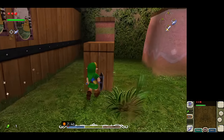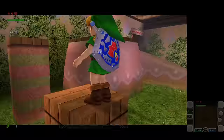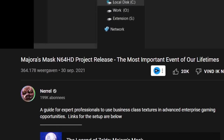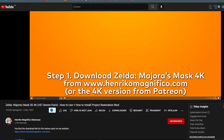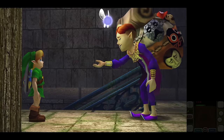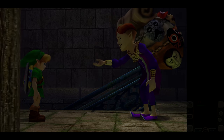For the emulators I will also be using a texture pack. For the Nintendo 64 version I will be using Nerol's pack, and for the 3DS game I will be using Henrico Magnifico's texture pack. Now that we've got all that out of the way, we can start going through the list — enjoy!